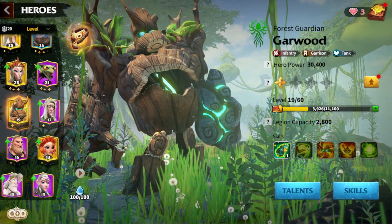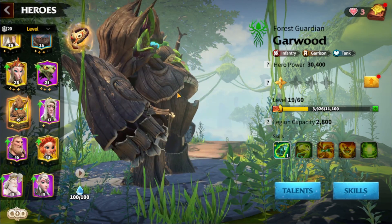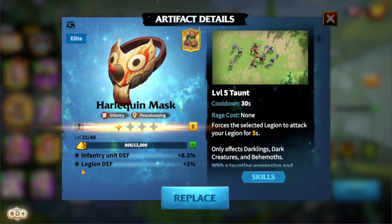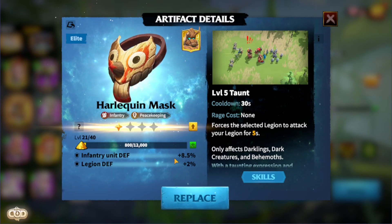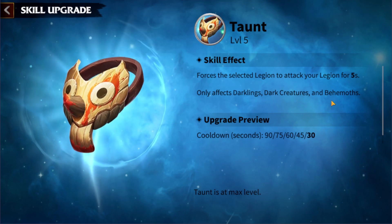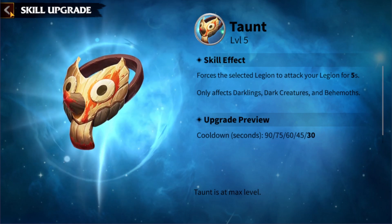The best artifact for Garwood is the Harley Queen Mask. As a tank hero, you should definitely use infantry units — this artifact gives infantry units defense increase and legion general defense increase. The important skill on the Harley Queen Mask forces the selected legion to attack your legion for five seconds, and only affects darklings, dark creatures, and behemoths. We're not going to use this hero for PvP — he's definitely just for tanking purposes.